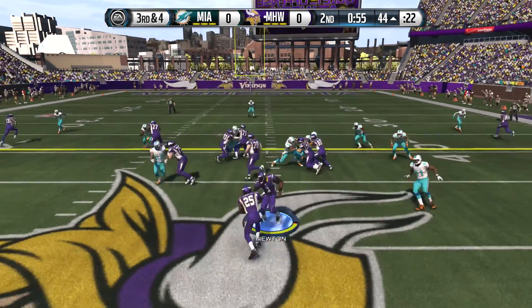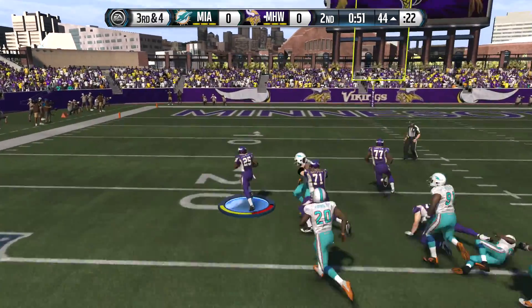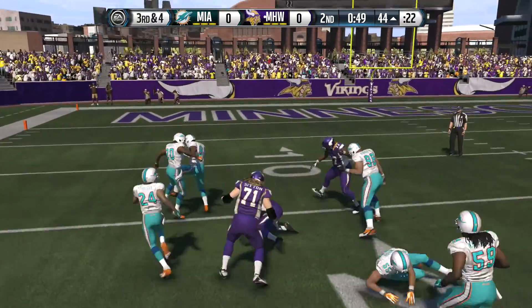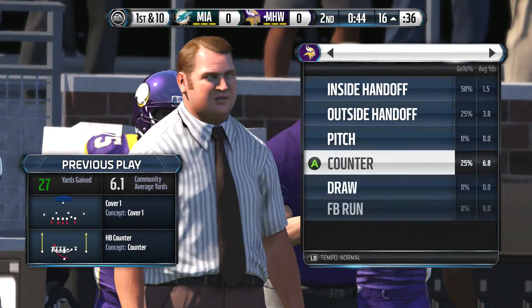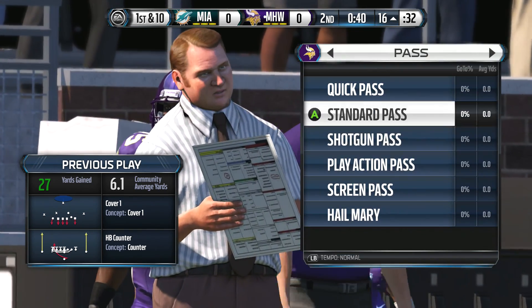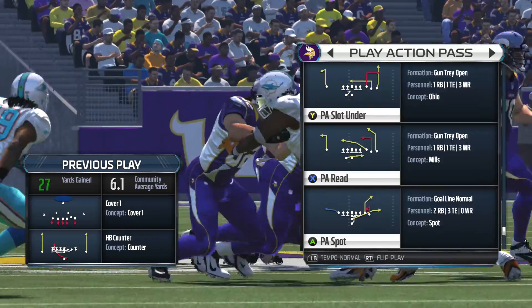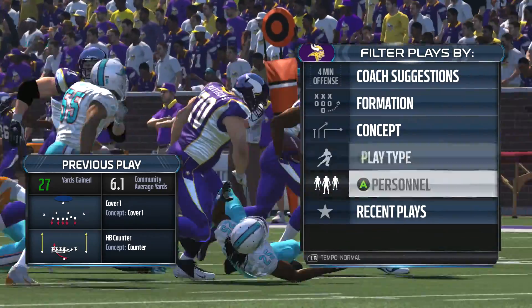I'll be getting the PA end around, which is a total glitch play. Look at the holes that it just creates. I'm gonna probably take this one to the house, but I'm gonna dive down so I can show you guys some more plays. And then to the play action - if you guys haven't found out this play, PA end around is OP. It's in I form.